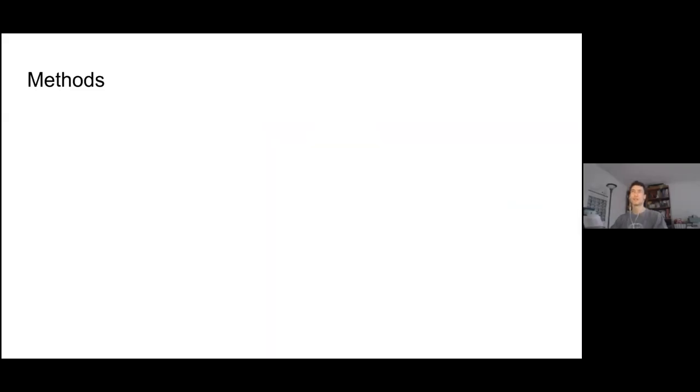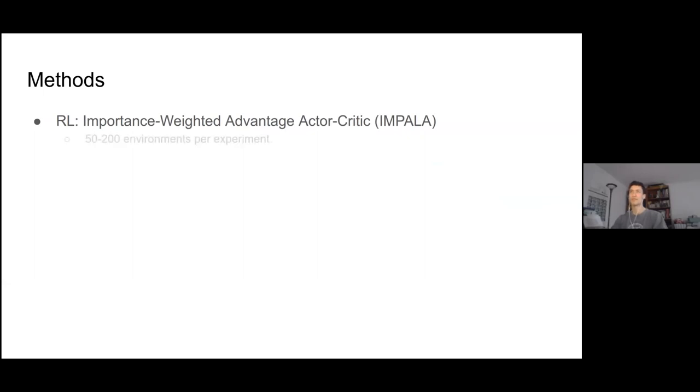On the reinforcement learning side, I used essentially what is now known as IMPALA — a distributed advantage actor-critic. It's basically reinforce with a baseline, with about 50 to 200 environments running per experiment. Initially I had no importance weighting at all, and it actually worked relatively well even without importance weighting, though it did work a bit better with it.